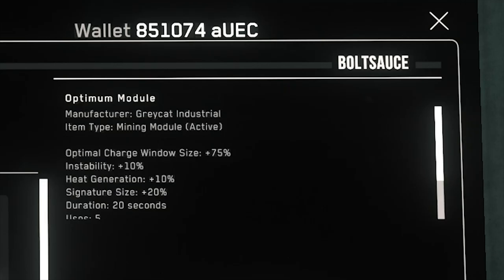Some modules do have a limited use, such as the Optima module. This module increases the green optimal charging zone by 75%, which can be a big help in some cases, but it only has 5 uses, so use it well.